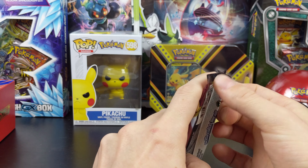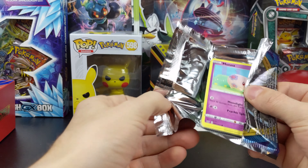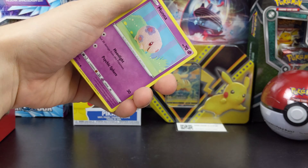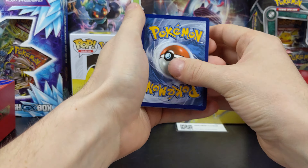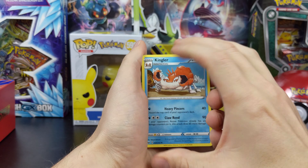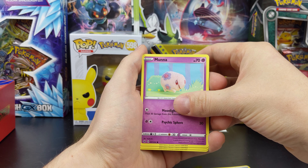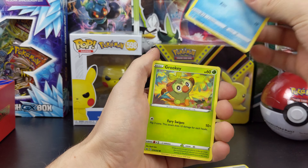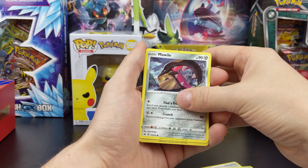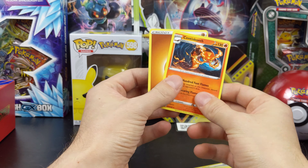Last pack. What am I going to get? There's a code for you — leave a comment down below if you're getting any of these codes, by the way. Kingler, Rhydon, Big Charm, Mane — Mune? How do you say it? Snom, Grookey, Shellder, Mawile, and a Lucky Egg as the reverse. And... nothing.